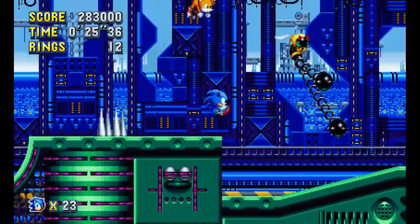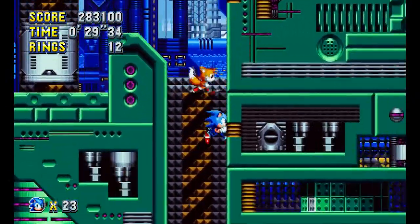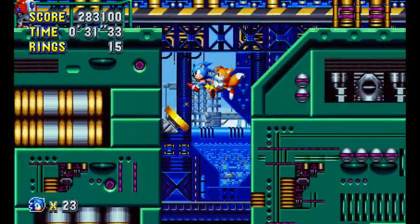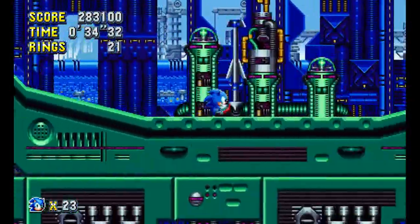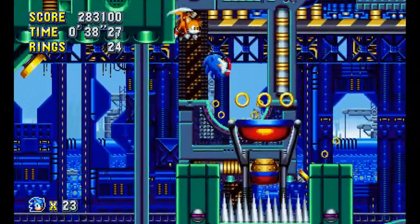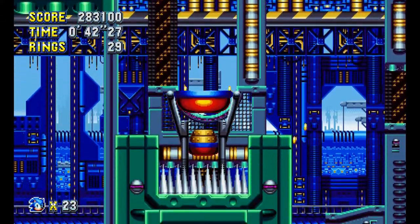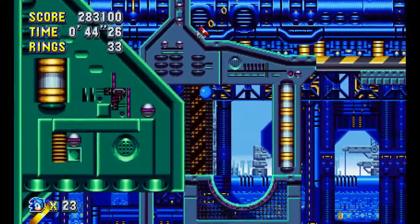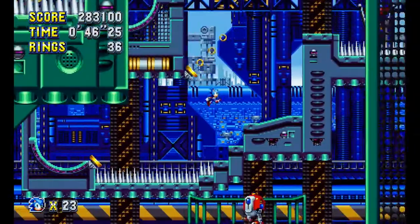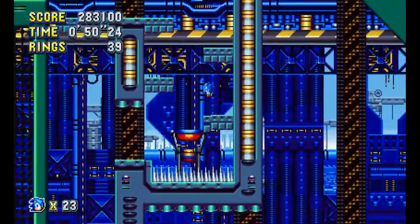Boom, get wrecked! What is this thing — we got a bee? Modified versions of the Green Hill stuff. That's cool — interesting little trampoline. This looks pretty cool, kind of looks like a CD level from the art. What is this? I am in the background of the level — that is cool!